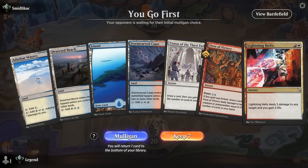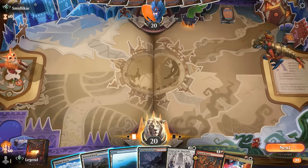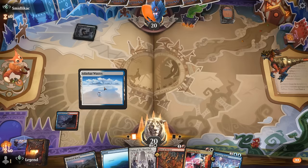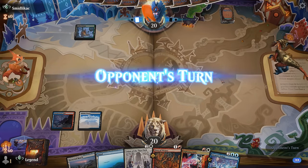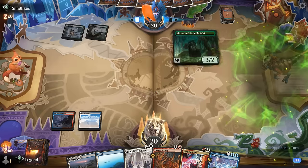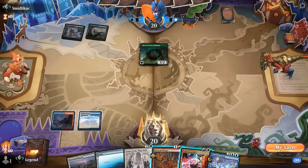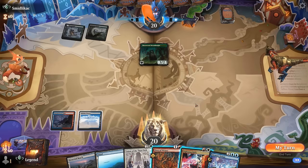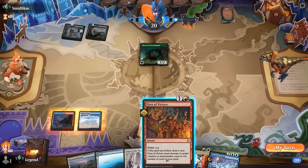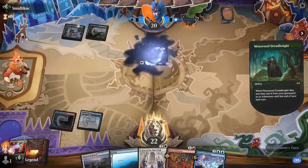We're on the play with a keepable hand — some good early interaction and Union to draw extra cards. Starting with a Stormcarved Coast so we can play a land and potentially Helix on turn two. Deluge was a great draw if we're expecting a grindier matchup against Golgari. Dreadknights — we'd prefer to exile, so taking it out with removal here doesn't seem ideal. We want to cast Union next turn so we'll take a few hits in the meantime. Casting Lightning Helix may not be bad, keeping Fires to maybe kick later.